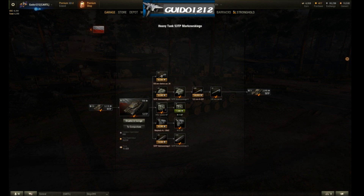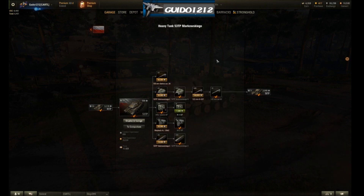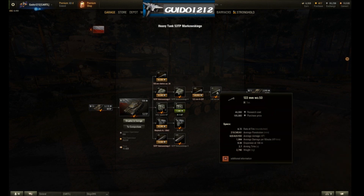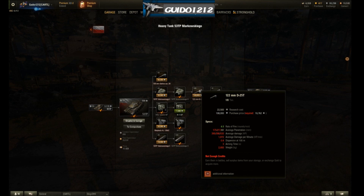When you get to the 53 TP, you'll need the tracks before you can put the turret on. You start with the stock gun — the tier 7 gun — which is quite good at tier 7 with 192 penetration, 225 with gold, and 320 alpha. That's actually a pretty decent stock gun. However, you need to get the tracks, turret, and another gun before you can get the gun that really belongs on this tank: the tier 9 gun with 218 pen, 245 with gold, and 420 alpha.